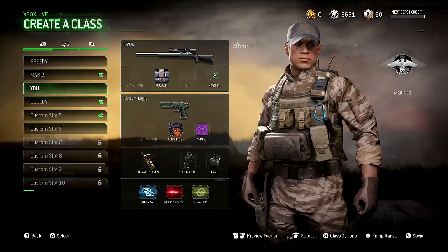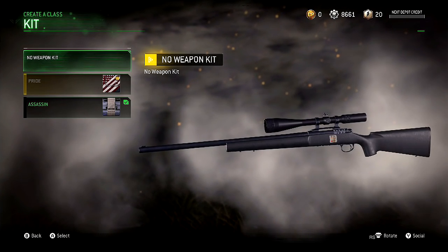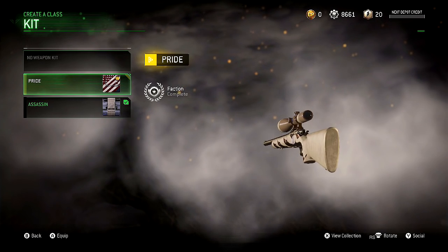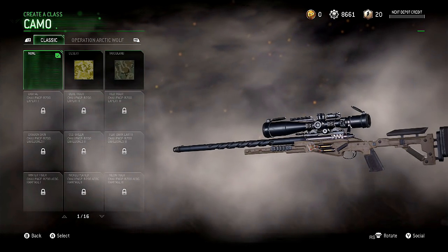We already looked at the AK. R700 — easily my favorite thing I have. Look at the R700. This is afterwards; this is before. This is if you want to look weird. And then there's this guy — what the fuck? It's so much better! Let's put a camo on it. I'm sorry I don't have a good camo.